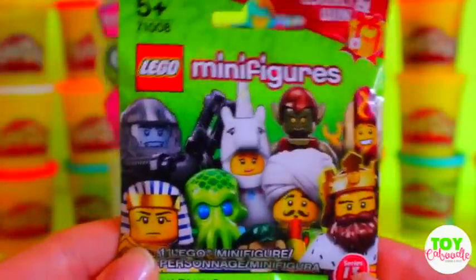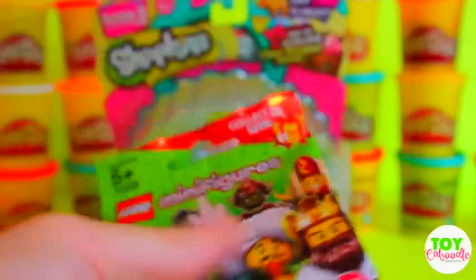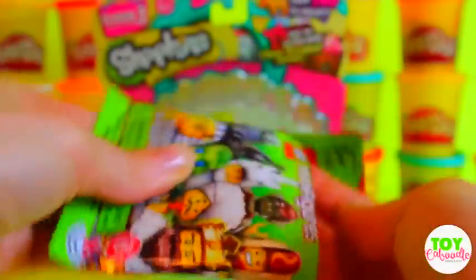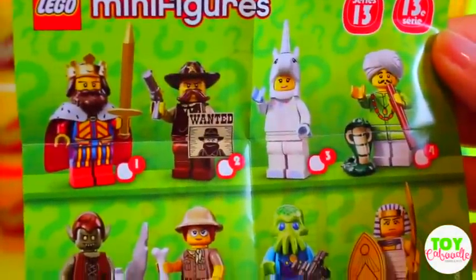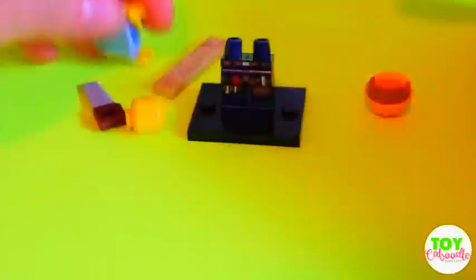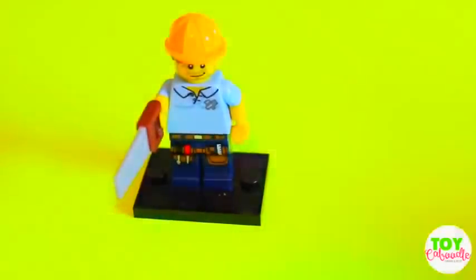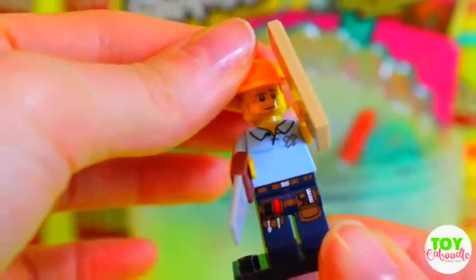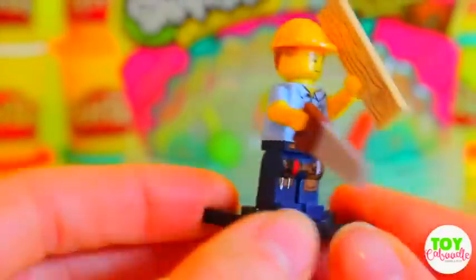Next, we've got the Lego minifigures. Let's see who we're going to get. It comes with all of these minifigures inside. So we got this cool construction guy with the saw and a wood piece right there. He's got his protective hat on and look at that cool belt. I like it.